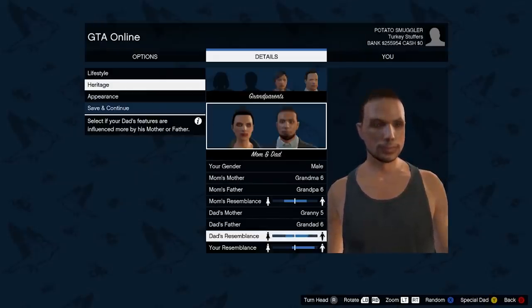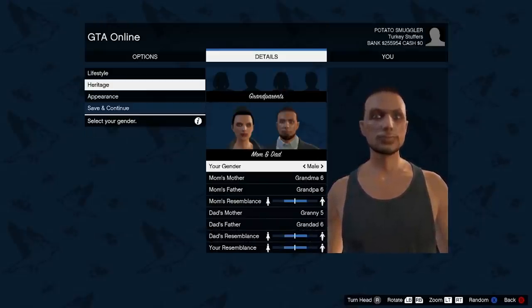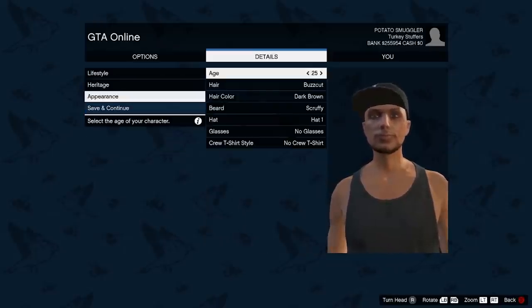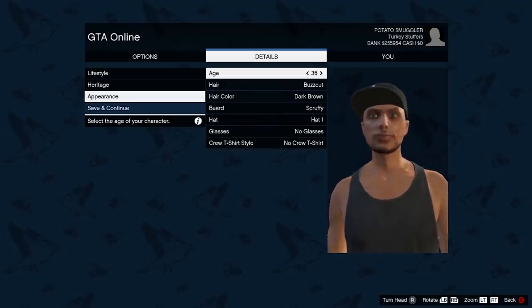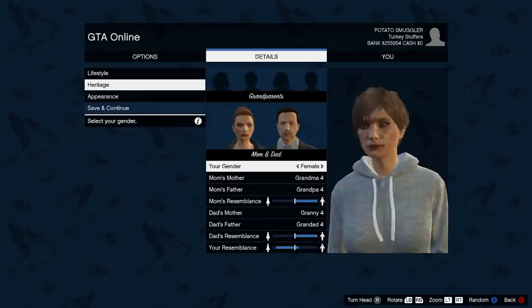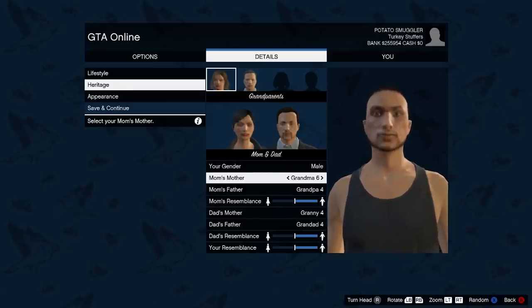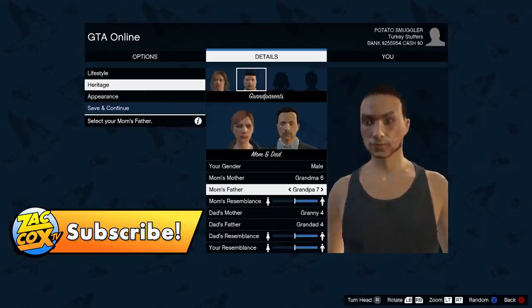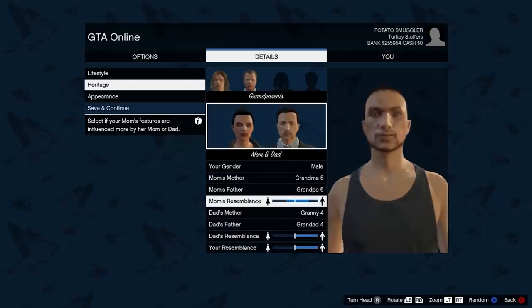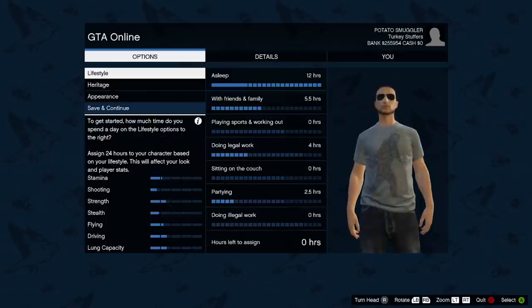Number 8 is character creation. On the Xbox 360 and PS3 versions of the game, the character creation menu is way different — it changed drastically with the release of the PS4, Xbox One, and PC versions. Originally, you had the ability to choose your grandparents from both your mom and your dad's side, which helped determine how your character would look, inheriting traits from each. You can't do that anymore; now you can only choose your mom and your dad.